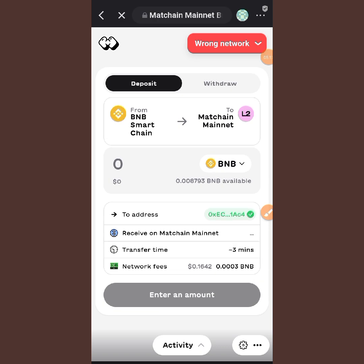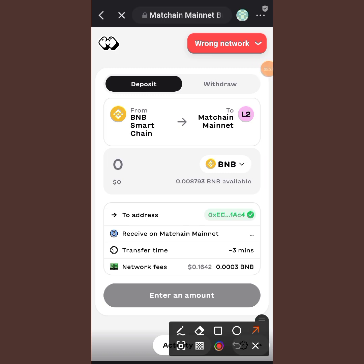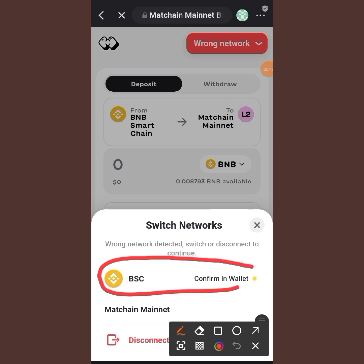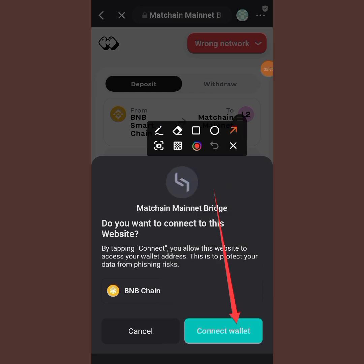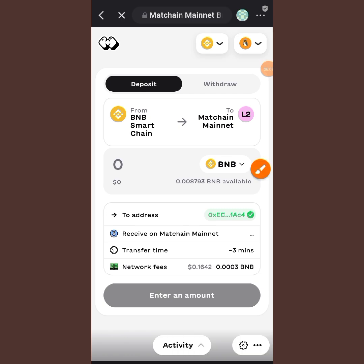Now we are here and the next thing we need to do is connect our wallet. You'll see a 'wrong network' message — tap on it. You'll see BSC — tap on it. Then tap on 'Connect Wallet'. You can see my wallet is connected already and at the top everything has changed because I've connected to my BNB network.